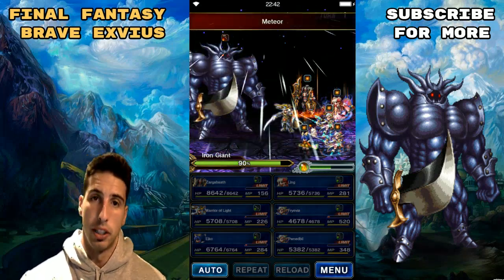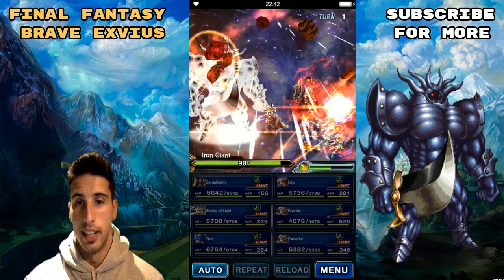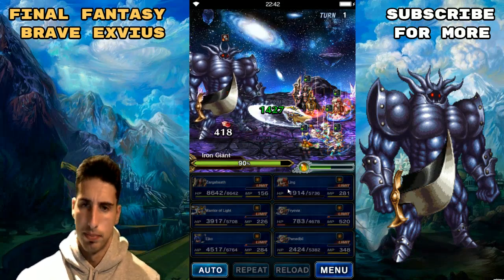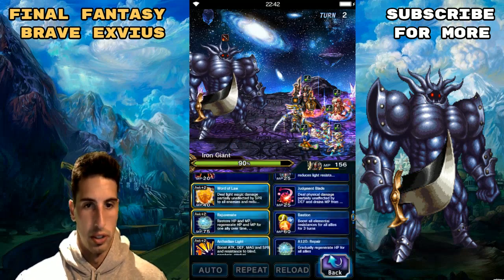Breaking magic is crucial because he's gonna cast Meteor every single turn, so you have to be careful with that. He has low spirit, which is one thing Fravia is really good at — since he has lower spirit, you can do a little bit more damage to him. Right here we took a lot of damage. Good thing we broke the magic or else we would have died on this turn.